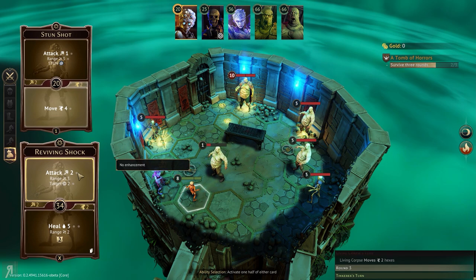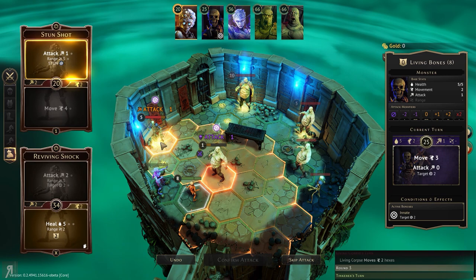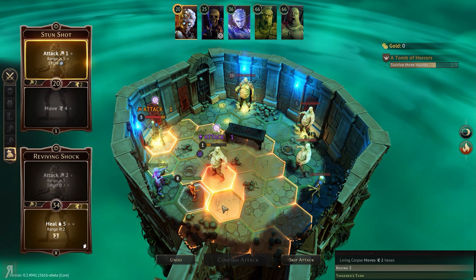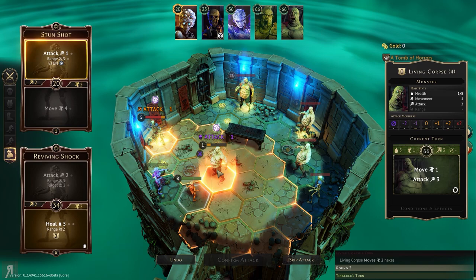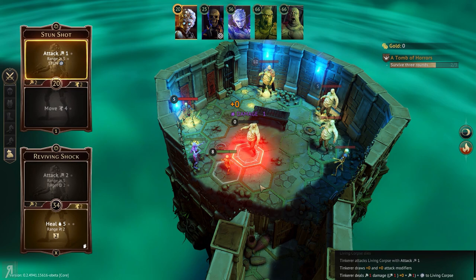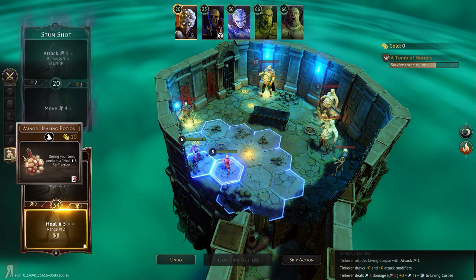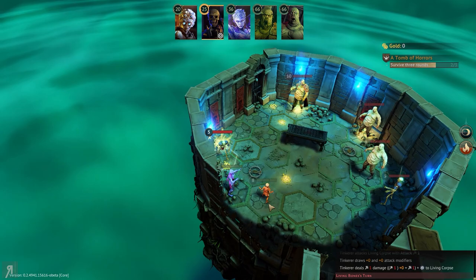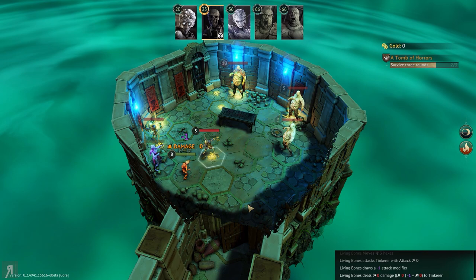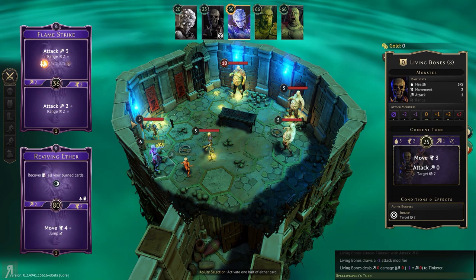Now I can pretty much just do this if I want, or I can do stun shot. I think stun shot is probably going to be more useful to use on the living bones at this point. Then we can use the Spellweaver to kill this other guy. The living bones is only going to move three and doesn't even attack. So let's just do it this way. Nice little bit of damage right there. Skip out on this action in the Tinkerer's turn — the living bones attacks for nothing, which is great, and this guy is doing zero damage as well. I'm actually really surprised.